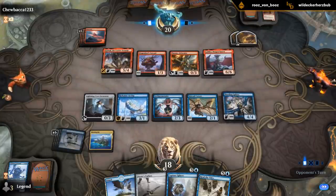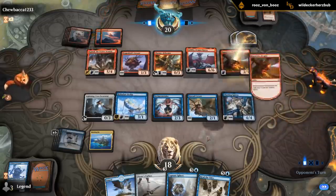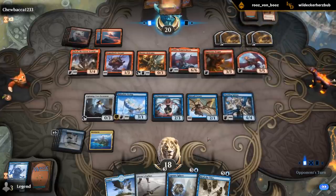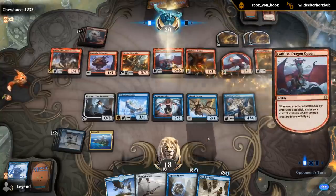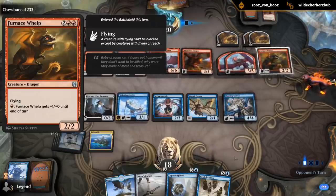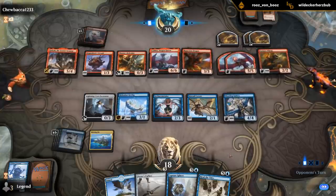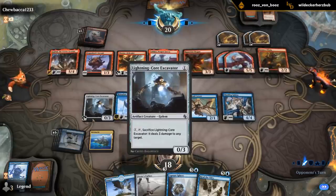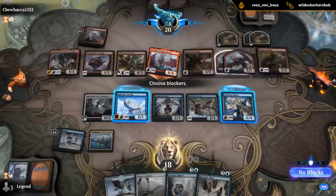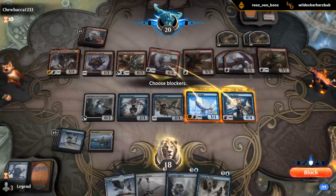This is bad. I guess we're dead. Oh that's right — we did attack with the Excavator on turn two, offering the trade. I think I gotta take this, and then next turn I can bounce the two tokens and try to recover from there. If they have a burn spell here, I'm super dead.